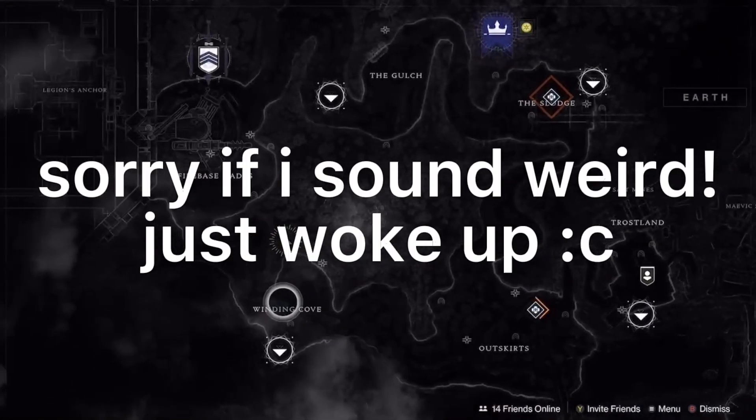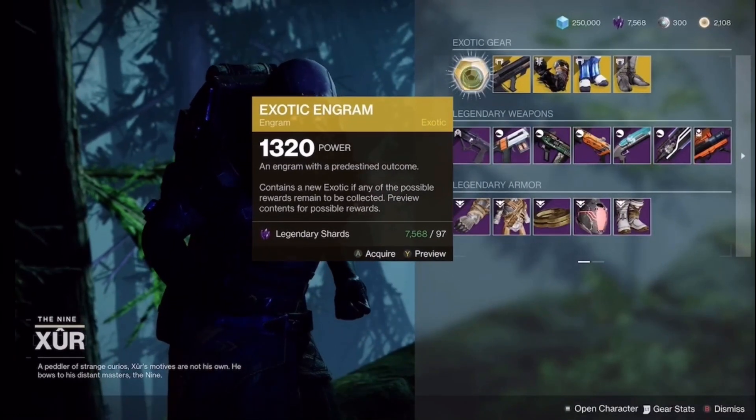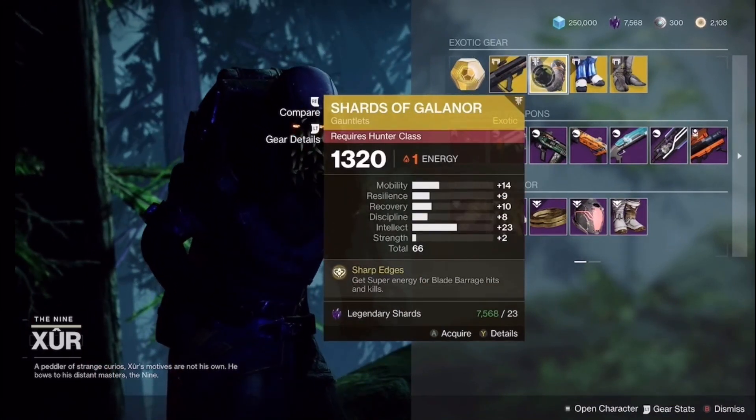Xur can be found in the EDZ, right in the Winding Cove, just up here. First off, we have our exotic engram — we can get any exotic in the game, or ones you don't have. We have Graviton Lance, Shards of Galanor.